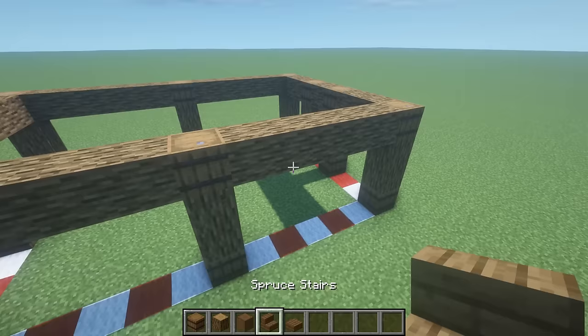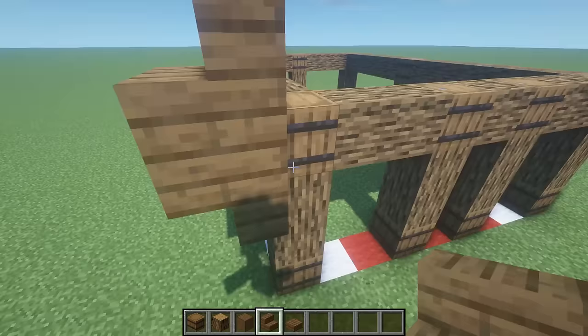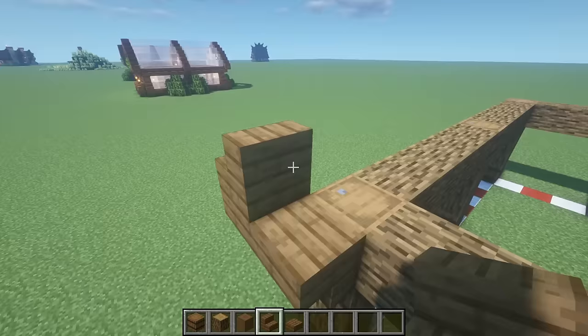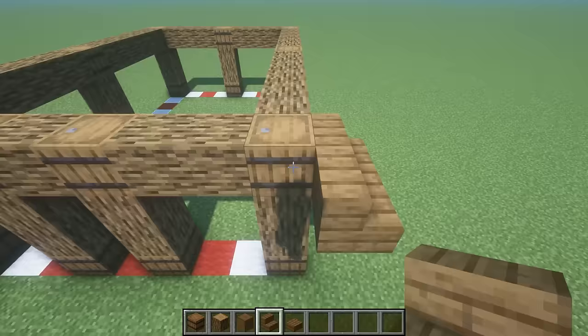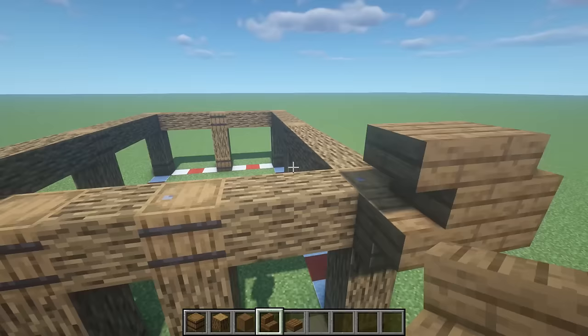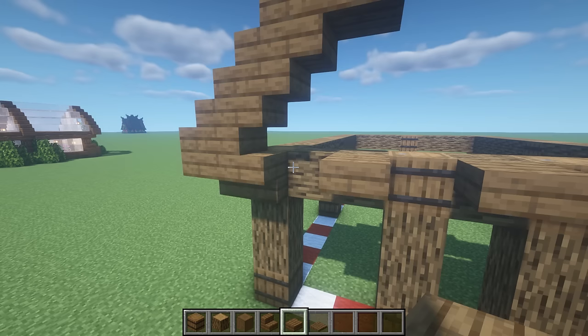Now that we've connected up we can start on the roof. This is going to be a bit tricky — from here you want to place an upside-down stair with a stair that twists off of it, then place a normal upside-down stair, then a stair on top, then an upside-down stair, then from here we'll use slabs: one slab on top, then two slabs, then two slabs, then two slabs to the middle.